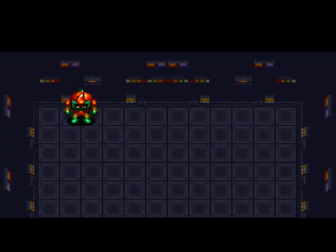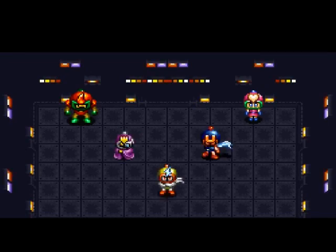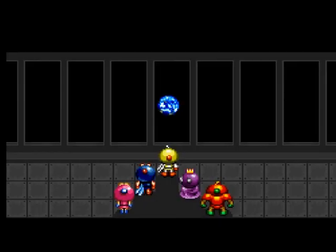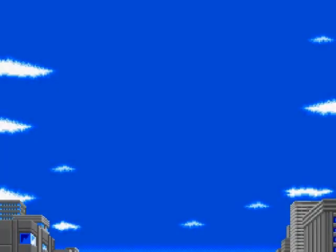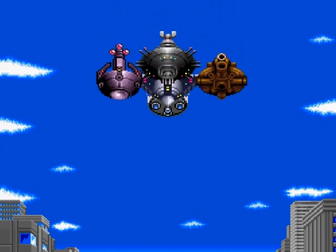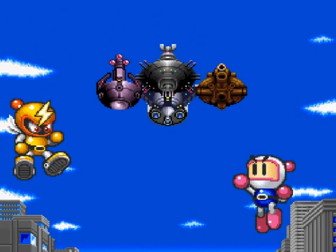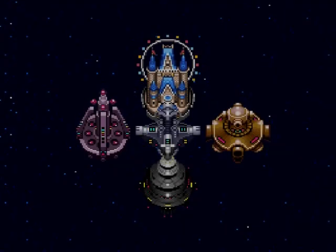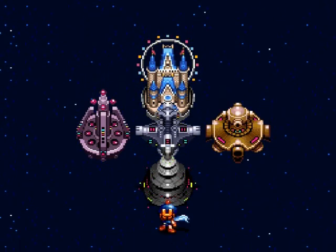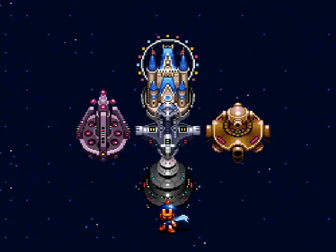Five alien cyborgs known as the five dastardly bombers come to earth looking for the original Bomberman - the reason isn't ever really explained. Bomberman tries to defend himself but they capture him and take him to the spaceship. Awakening in a prison cell in Magnet Bomber's base, the gameplay begins. Welcome to my Bomberman 2 walkthrough - we're going to start at Magnet Bomber's base, known as the castle stage.